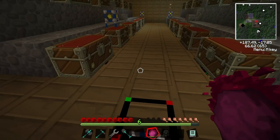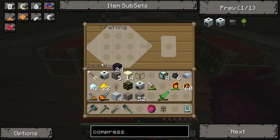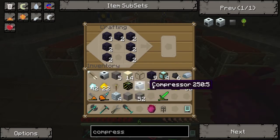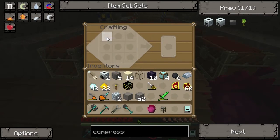Now let's equivalent exchange ourselves some obsidian. We'll do diamond. Cool. I hope this is enough. Where's our second compressor? Is that it? Yeah. There we go — two singularity compressors.